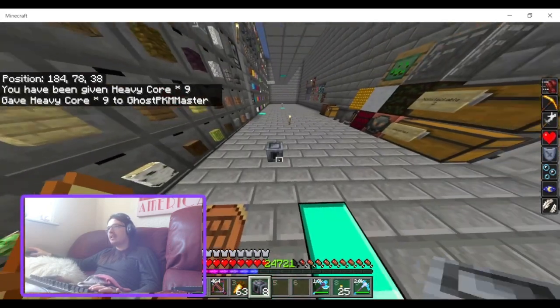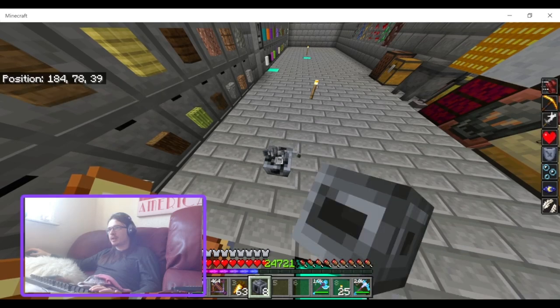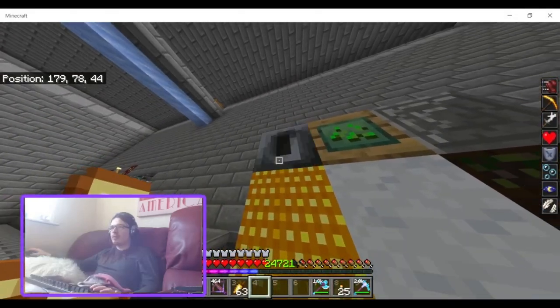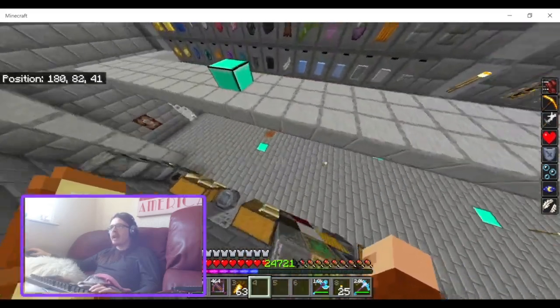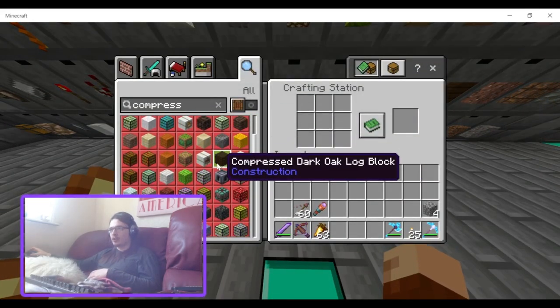Compressed heavy core block — you can place them down but they're not a full block. It does take a long time to break. This is basically just the heavy core but as a full block. This is a really big flex to have in your base — not just one heavy core but nine of them crafted into a single block.